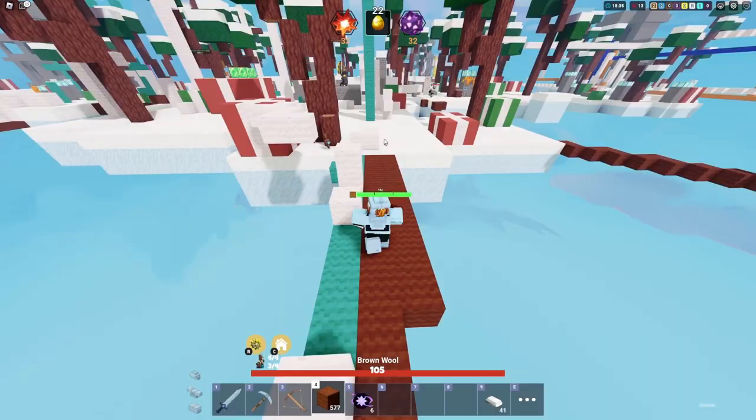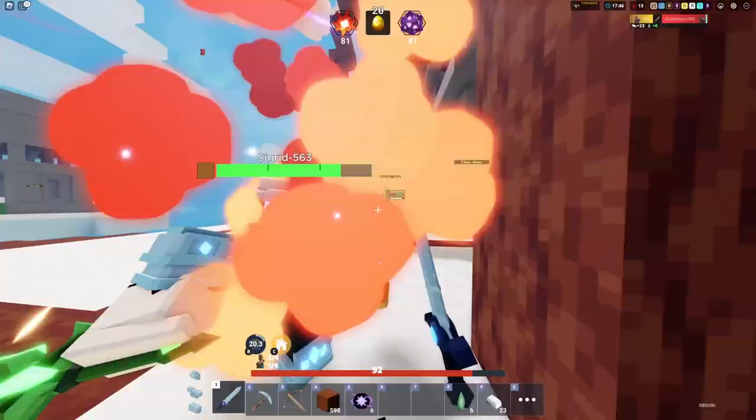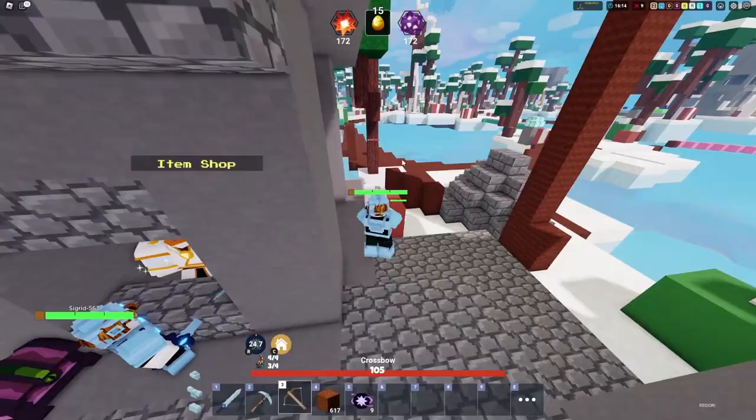Cogsworth also has an overdrive ability that will speed up the robots and turn his robots into tesla coils, releasing a zapping ability that deals 5 damage per tick for 5 seconds to everyone in a 5 block radius. This will help protect your robots if they are under attack or if someone is rushing your base. The overdrive ability has a 25 second cooldown.